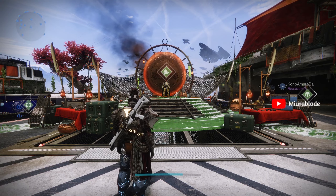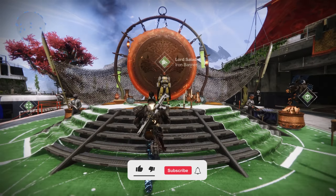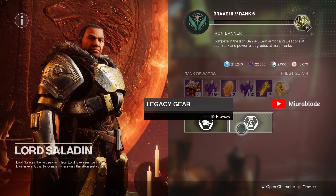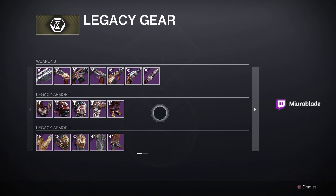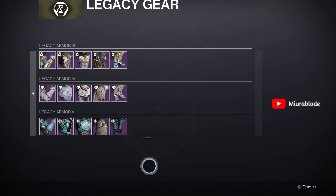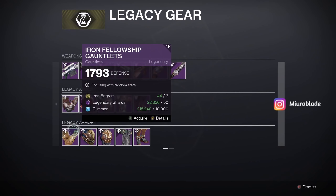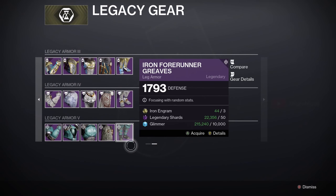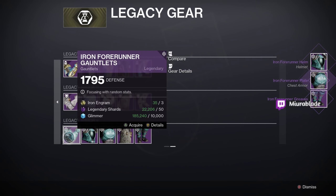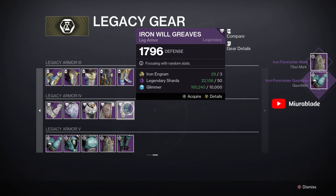What is up guys, it's your boy Miura Blade here, welcome back to the video. Today we're doing an Iron Banner package opening — we have 44 engrams and we're gonna be splitting this up 22 to 22 on my warlock and titan. This is actually really good for getting armor since they give really high stat rolls. We're just gonna stick to my titan.